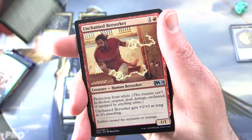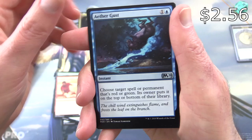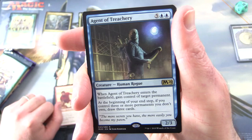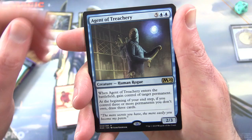Uncommons: Howling Giant, Unchained Berserker, and Aether Gust. The rare is Agent of Treachery — creature human rogue, 2/3 for seven. When it enters the battlefield, gain control of target permanent. At the beginning of your end step, if you control three or more permanents you don't own, draw three cards.